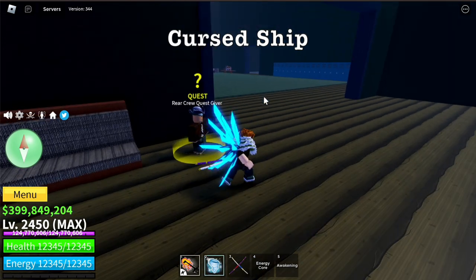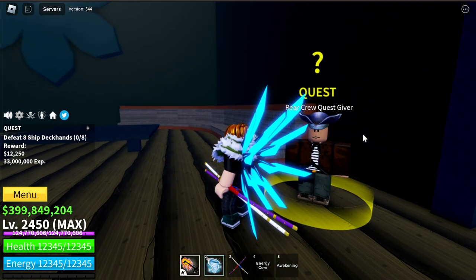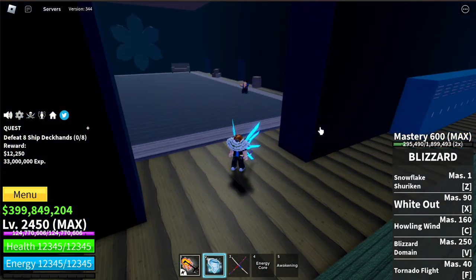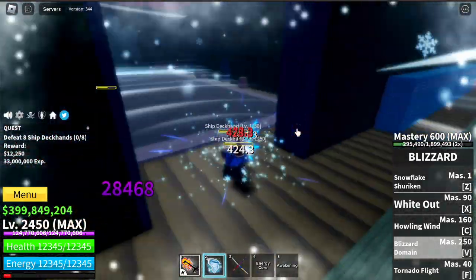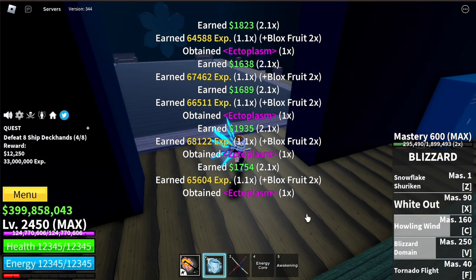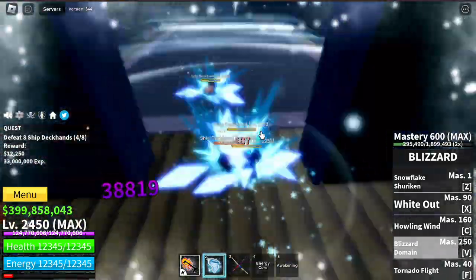You can apply this on the Cursed Ship. We won't be using our Cyborg abilities for those who don't have Cyborg. So let's say you only have the Blizzard Fruit. Here at the Ship Deck Hands, you will be getting 12,250 Bellies every quest. Use your V-Skill here — that's Auto-Lure and they are almost dead. Just one skill to finish them off, maybe C-Skill. See that? That's really fast. Not the fastest way maybe, but no more luring — just use your V-Skill and that's it.